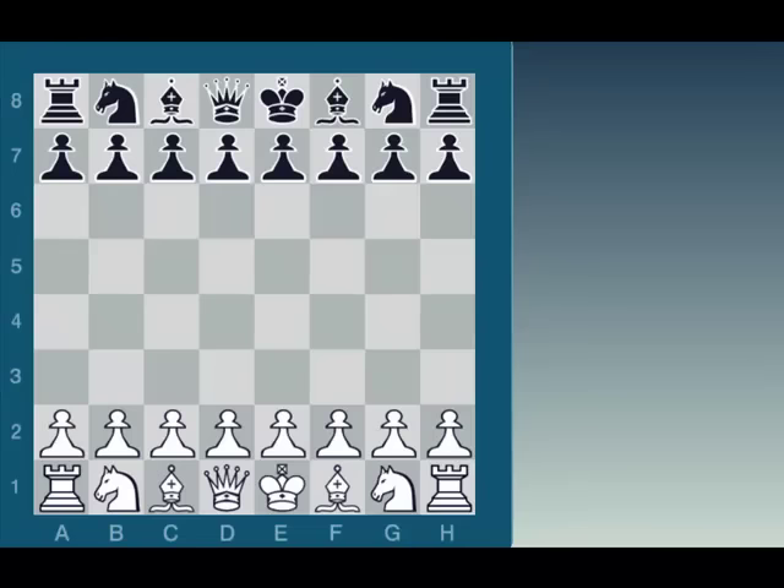It's also very instructive to go over mismatched games between stronger and weaker players, like we see in this game between world chess champion Magnus Carlsen against a B player. It was played in a simultaneous tournament last year. In this game I hope you can walk away with about eight strategic ideas that you can use in all of your games.